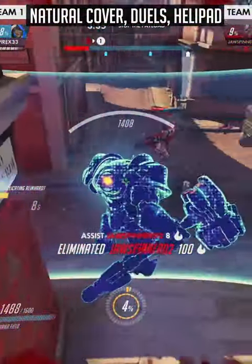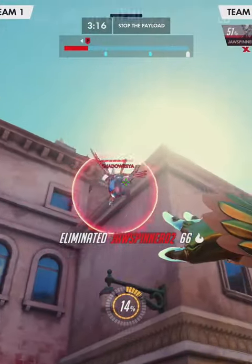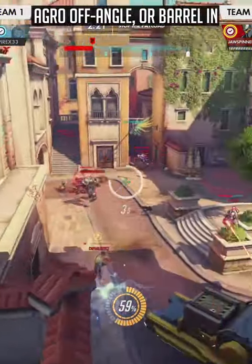In Echo duels, whoever uses Flight first is at a bigger disadvantage, as they will land back on the ground first. If you use Flight second, you'll be on top of the enemy Echo, making shots easier to land with Beam. It's not too complicated — just beam low HP enemies or low-health shields with your ultimate.